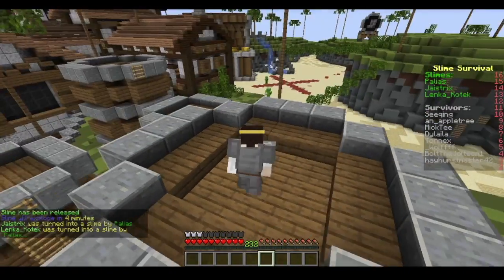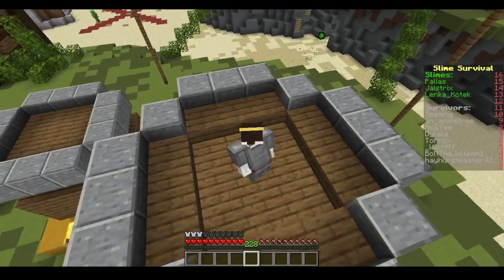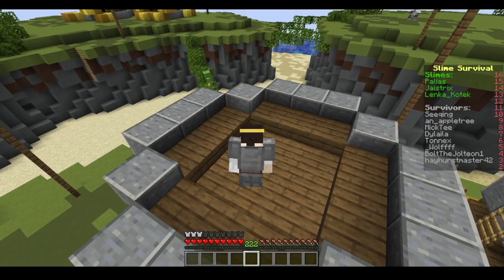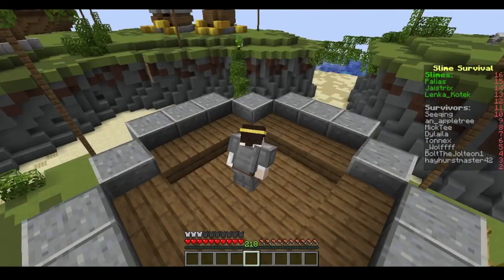I like this hiding spot because it's really easy for the slime to just get up here, so you get action pretty fast. It's really weird to see just how long it takes for the slimes to find you when you're up here. It's kind of funny.